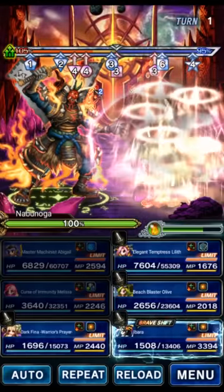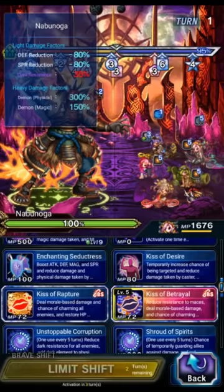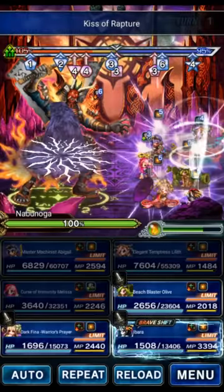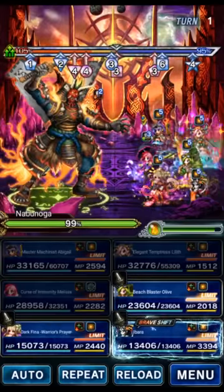Fena and Ibarra don't have anything important to do on turn one. With Lilith we're going to use Unstoppable to imbue the party and Double Rapture — that's going to be a really big heal. Even though we have a healing reduction it's still going to be a bunch of healing because it's a lot.